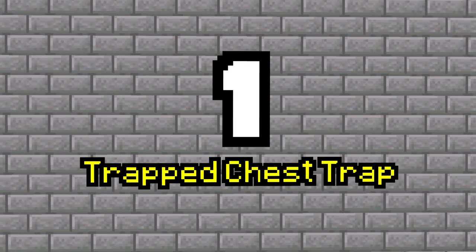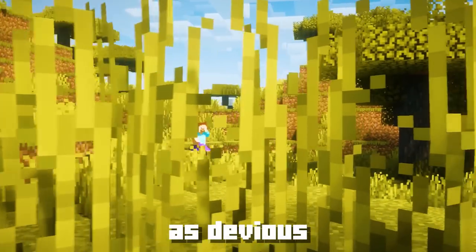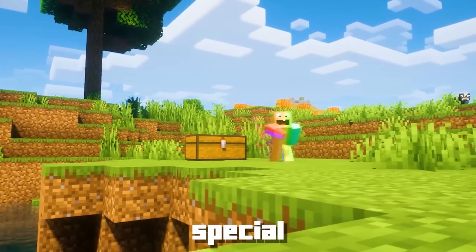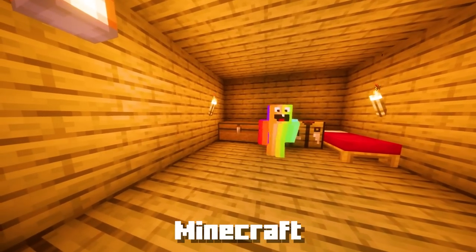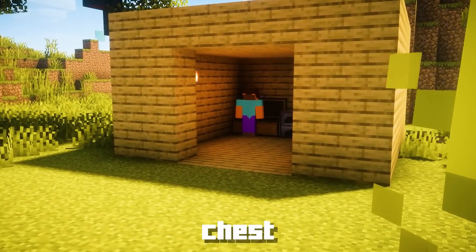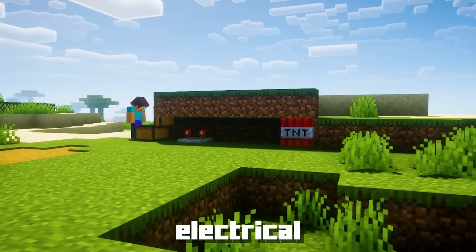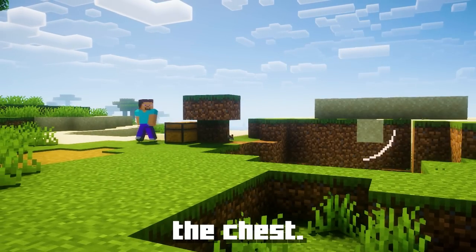Number 1: Trapped Chest Trap. Let me introduce you to a trap that's as devious as it is exciting — one that involves a feature many players may have forgotten: the Trapped Chest. These special chests have a hidden secret that can add a twist to your Minecraft escapades. When you open a trapped chest, it sends a redstone signal, like a magical electrical pulse telling you exactly when someone has interacted with the chest.